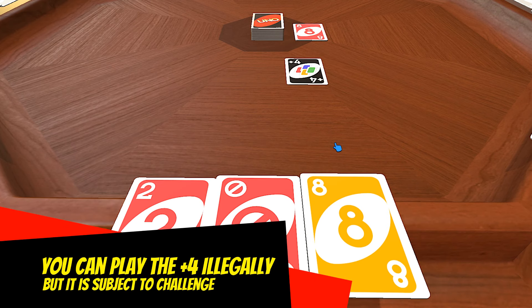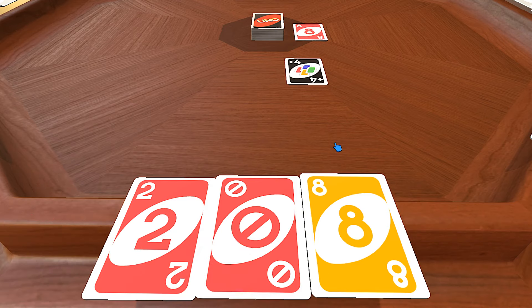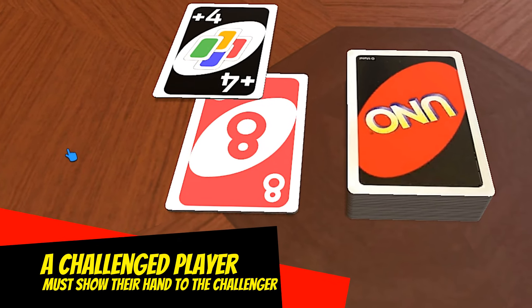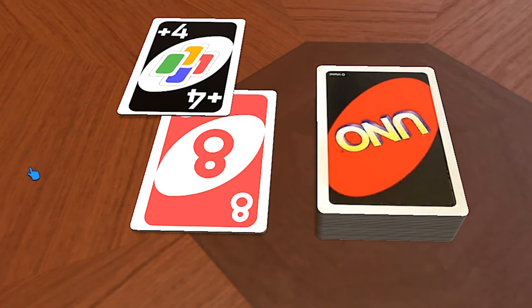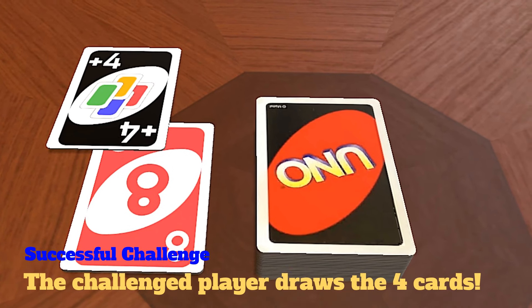The opponent can actually challenge that play if they so choose. So if my opponent challenges that play of the Draw 4 card and I have red cards in hand, then guess what? My opponent doesn't have to draw the 4 cards — I do.